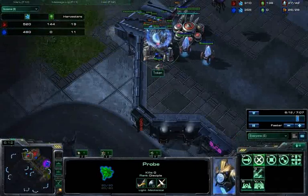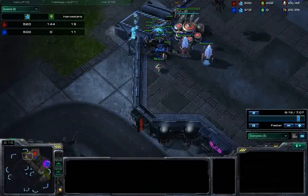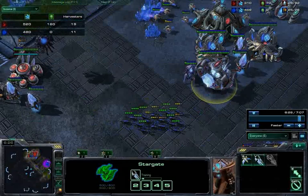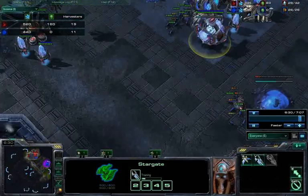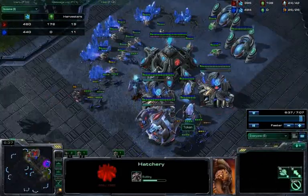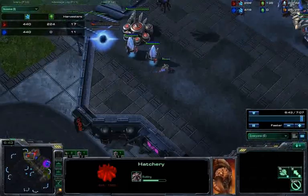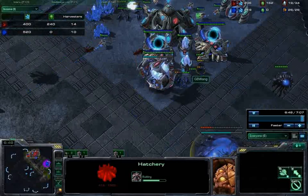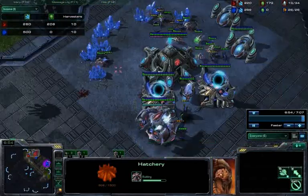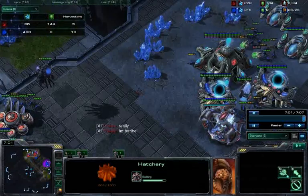This Protoss player is trying to position himself to throw down another gateway when this one goes down, but he messes up and it's too late. Now I'm in his base. He actually went 3 gate stargate, which isn't a bad idea because the void ray should destroy this. But now that I'm in his base and the hatchery's gonna come up pretty soon, he's in a lot of trouble. Once you destroy their army, I wanted to take down this pylon badly to keep the void ray from coming up — but if you can kill all of the probes, they're not going to get void rays up.